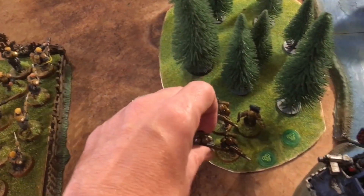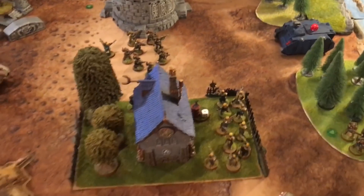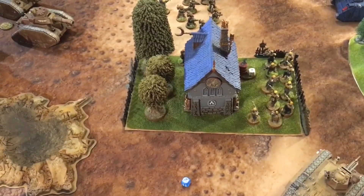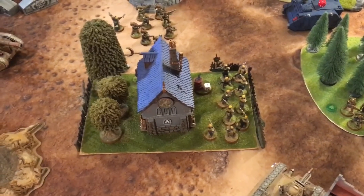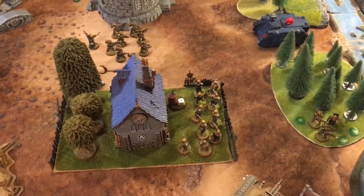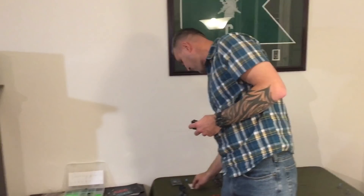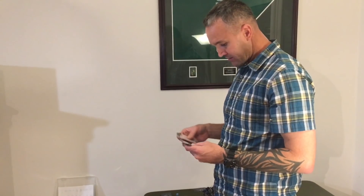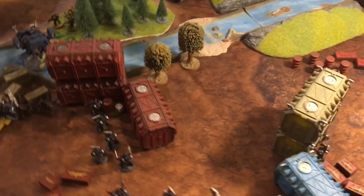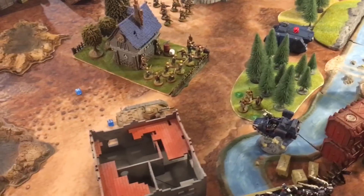Crimson Fist Turn 3 scoring: Jake scores Secure Objective 2 and No Prisoners — one victory point for destroying one enemy unit during his turn. That's two points this turn. Jake tallies up: supremacy three, first blood, Objective 6 defend — reaching approximately ten total points. Jake scores four points this turn. Mike has four points total. Jake leads ten to four. Jake's strategy appears to be consolidating behind cover rather than fighting — 'operation get behind the cover to not get tabled.' Guard Turn 4 is next.